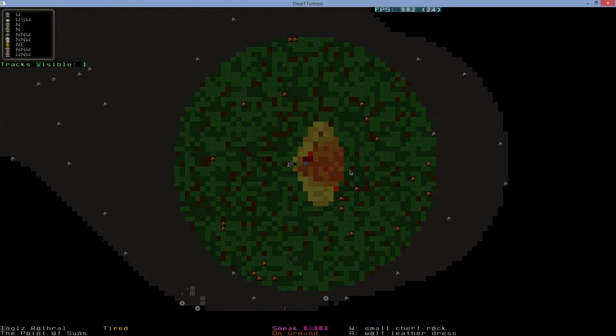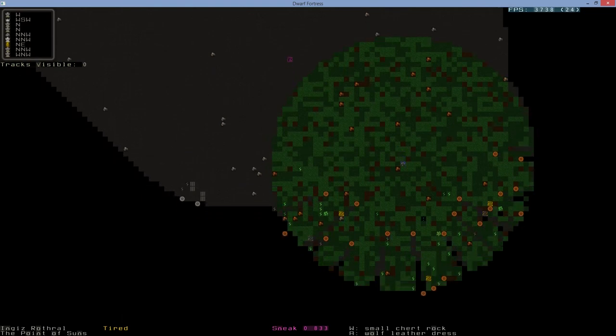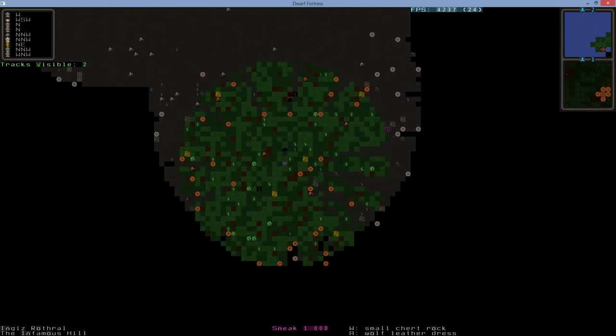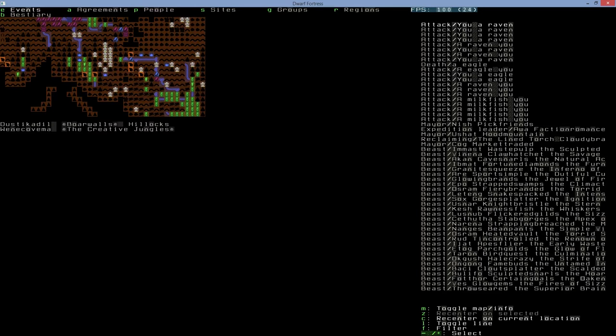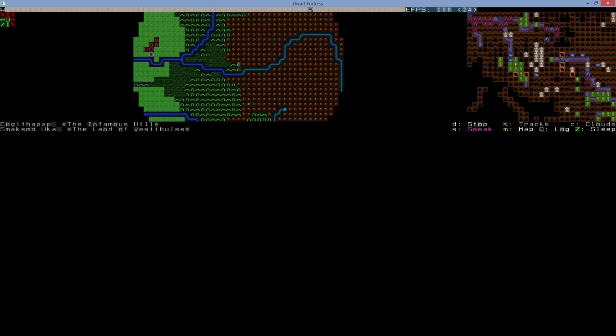Now move on and find a dwarf fortress. Press T then plus Q if you're using Legends mode to locate it; otherwise just search the map until you find one. They're usually in the mountains. In here there is a dwarf fortress — you want to go there as quickly as possible.